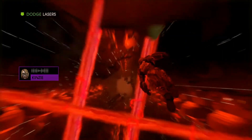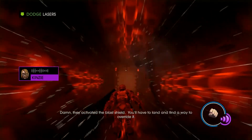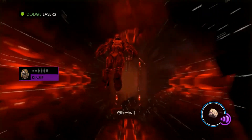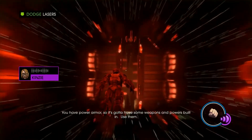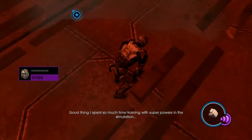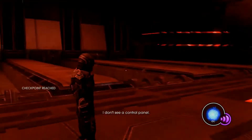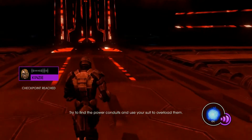We're almost to you. No, no, no, hold off. The way through is closing. They activated the blast shield. You'll have to land to find a way to override it. With what? You have power armor, so it's got to have some weapons and powers built in. Use them. I've spent so much time training with superpowers in the simulation. I don't see a control panel. Try to find the power conduits and use your suit to overload them.